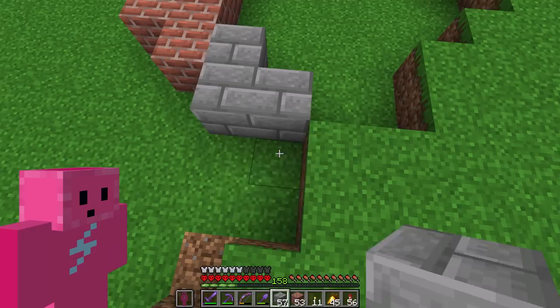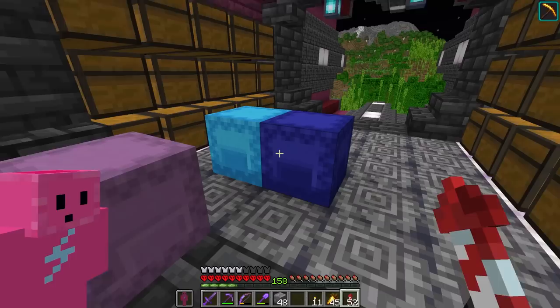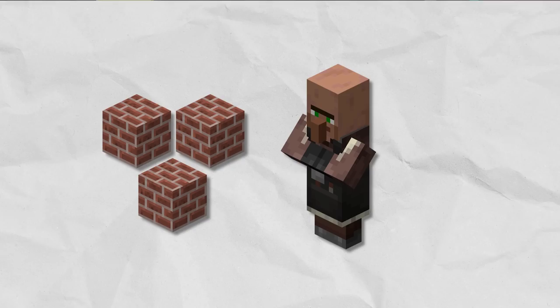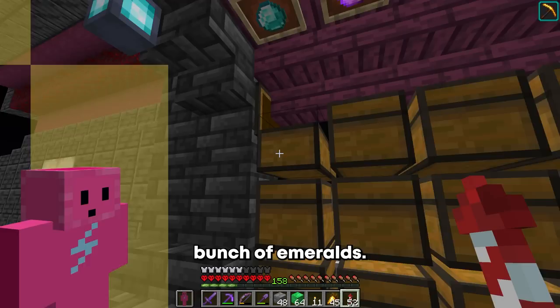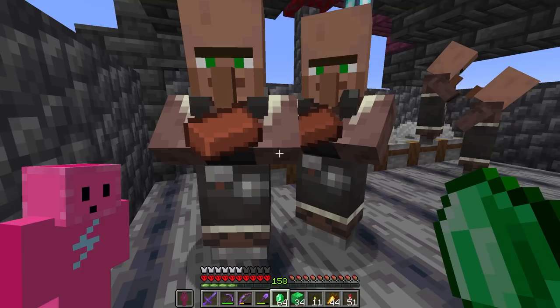So first of all I'm gonna build the outline for it. Of course I run out of brick and I'm gonna need so much more. One of the methods I could use is to collect a bunch of clay, but I could give the mason role to a villager and they will sell me the bricks directly. For that I'm gonna need a couple of stone cutters and a bunch of emeralds. I made my way over to the villager breeder and it's time to give them some jobs. There we go — 10 bricks for one emerald.